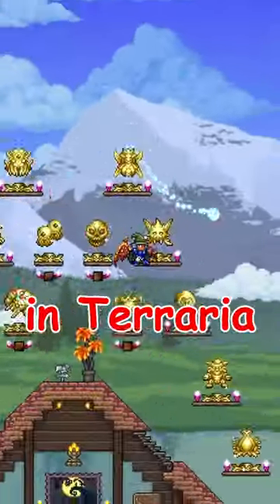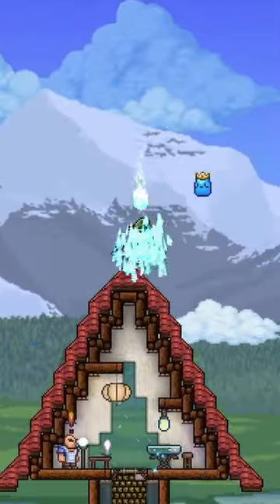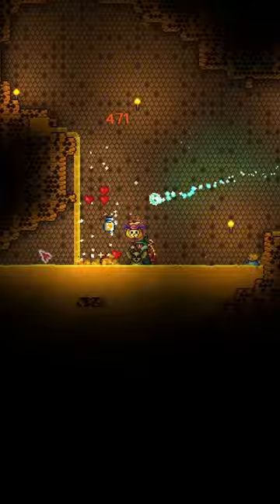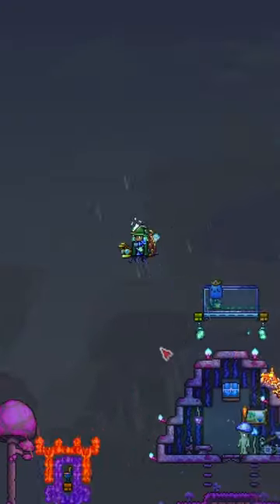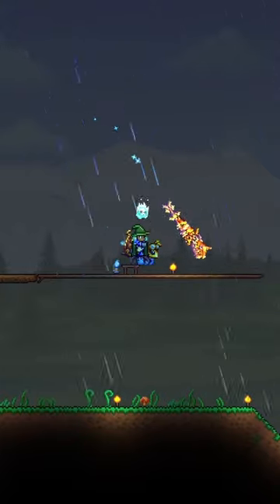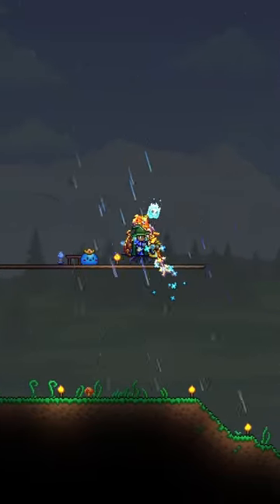The two earliest ways to fly in Terraria, before Hardmode. First is the Bee Mount, which is summoned by equipping the Honeyed Goggles, dropped 5% of the time in Normal Mode and 11% of the time in Expert and Master Mode by the Queen Bee. It allows you to fly for 10 seconds before slowly gliding back to the ground, and then has a small reset time before being able to fly at the same speed again.